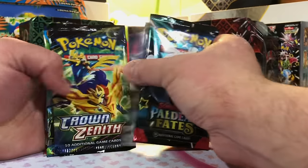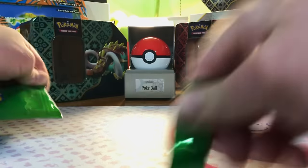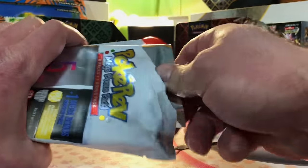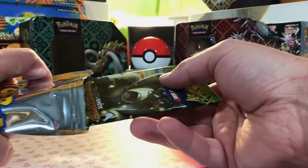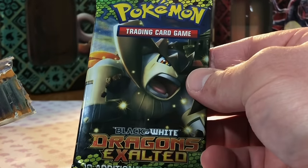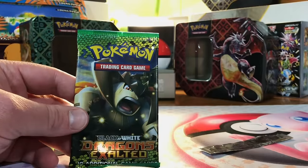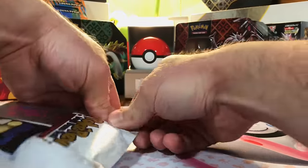Green tier options: Paldean Fates, Silver Tempest, Crown Zenith, Pokémon Go, and Obsidian Flames. Another Vivid Voltage for the green tier. Here's our second silver tier — options are Paldea Evolved, Lost Origin, Crown Zenith, Astral, and Paradox. Let's see what our second black and white pack is — Dragons Exalted! I am really excited to open this one. We've pulled our gold tier, two silvers, and two reds — three reds left to go.